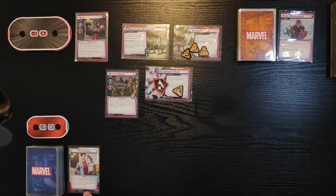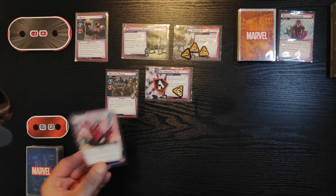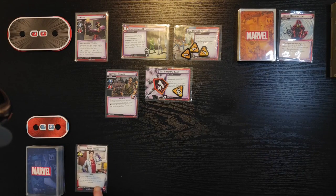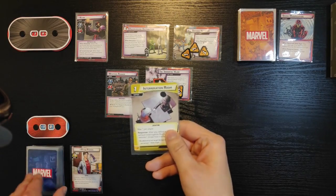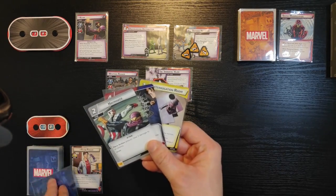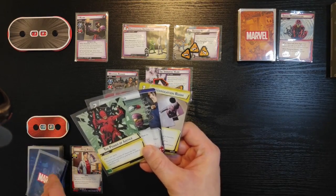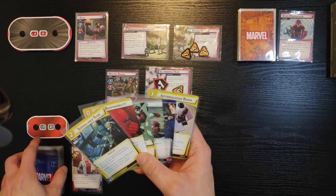Peter Parker has 10 hit points, three recovery, and Spider-Man starts with six cards in his hand. So six cards: I've got Interrogation Room, Webbed Up, Haymaker, The Power of Justice, Great Responsibility, and Surveillance Team.